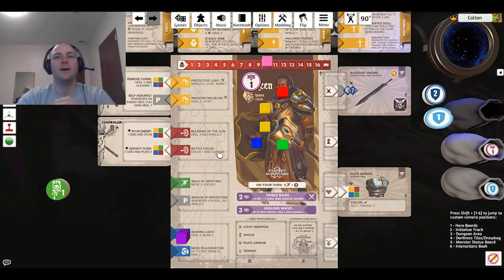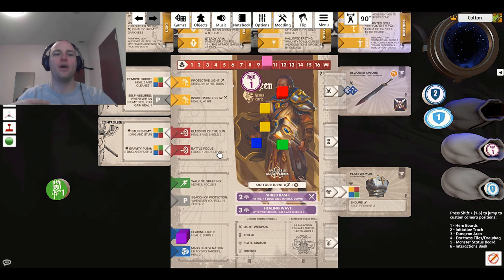One thing to mention: sometimes you will have a pet or companion in the game. They will activate right after you finish your turn — they do not have their own initiative card on the track, you just put that card next to you. Their card tells you what that companion does. This bear has 3 movement, attacks for 2, and that top right-hand corner shows it is melee — so it moves 3, attacks for 2, and must be adjacent. It will also self-shield every turn. Pets and enemies both move then attack — they cannot attack and then run away. They do not roll for their attack; they automatically hit.